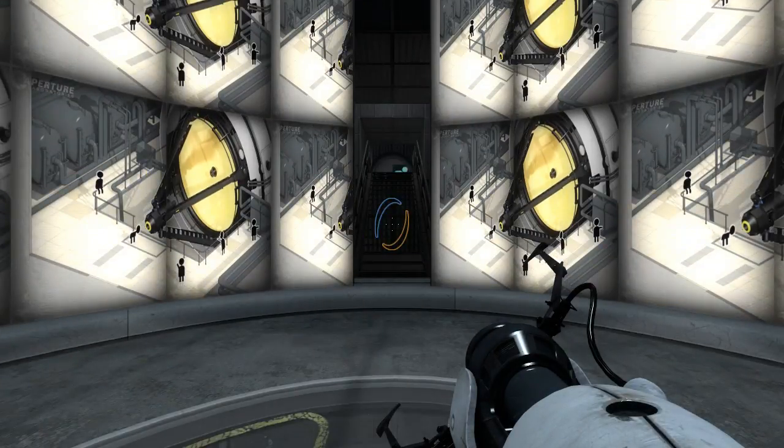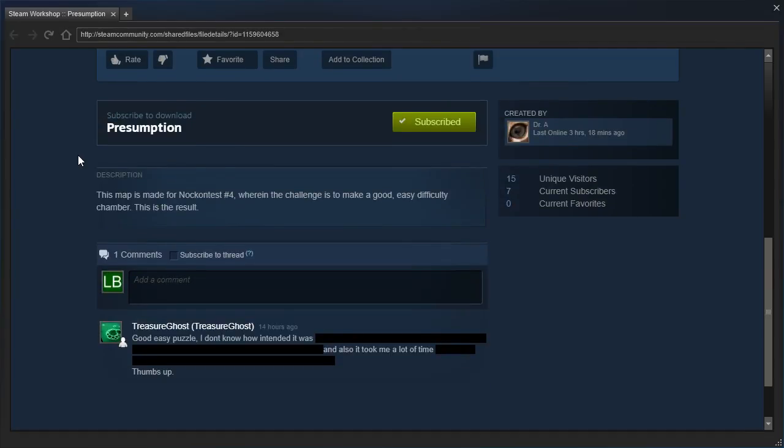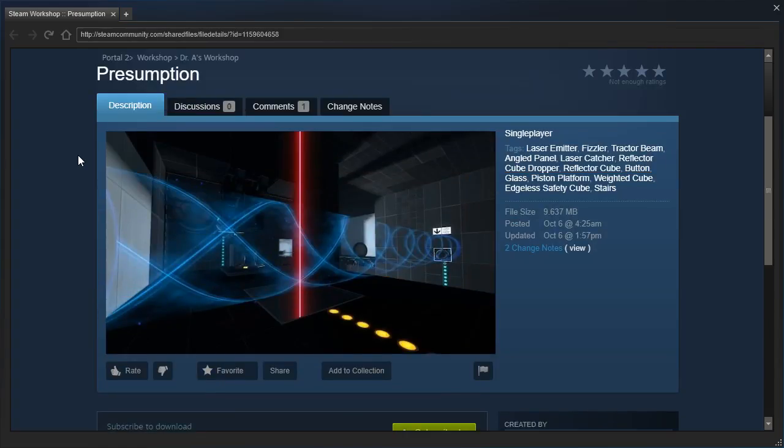Hey guys, I'm LB, and let's check out Presumption by Dr. A. This map is made for Not Contest Number 4, wherein the challenge is to make a good, easy difficulty chamber. This is the result.